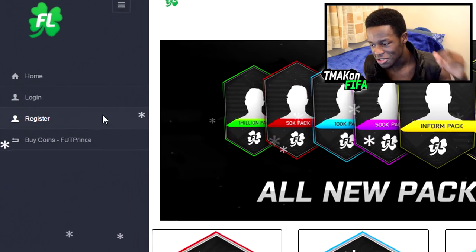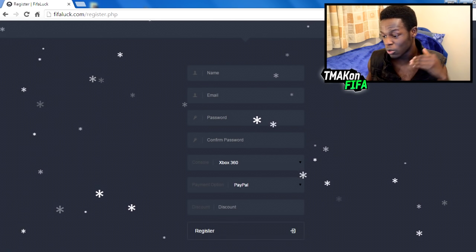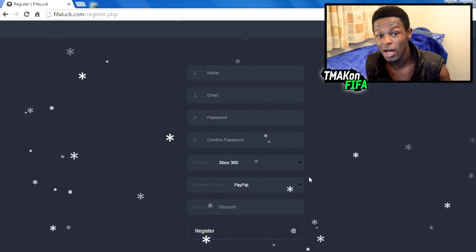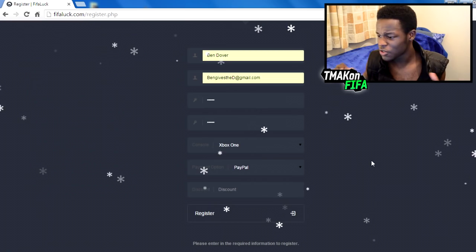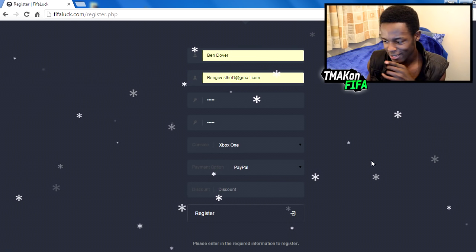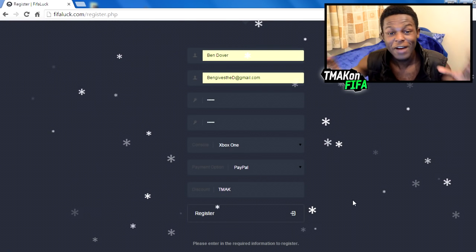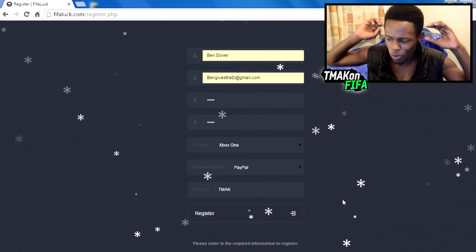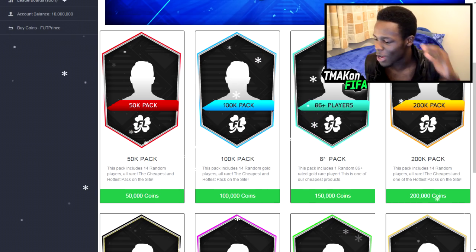Once you pack these players you can put them on your own personal account. The first thing you want to do is register — click register and fill in your name, email, password, confirm password, what console you're on, payment option, and importantly the discount code. You want to put in the discount code 'TMAC' — once you put that in you'll get 5% off all your purchases. Once you've filled everything in and put the discount code in, click register and it will log you in.